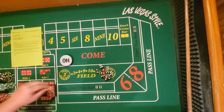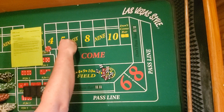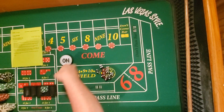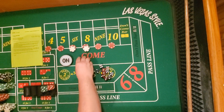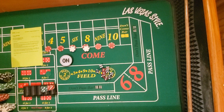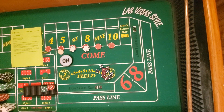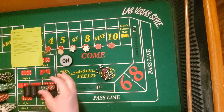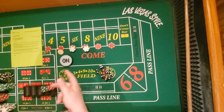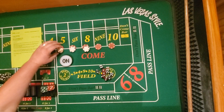So what this is: it's a $300 bankroll, $64 across working. Basically you go two hits, you press both times — full press — and then you turn them off after two hits. Then you run a $15 come, three-point Molly. It's a pretty simple strategy; it's like two strategies mixed together, which is kind of cool.